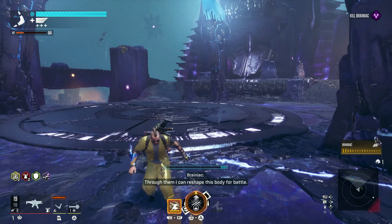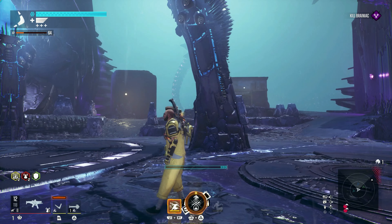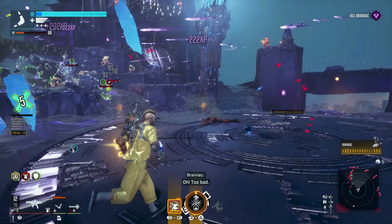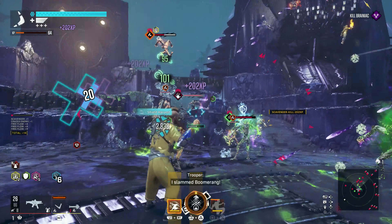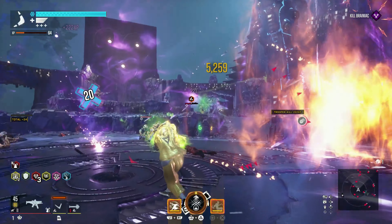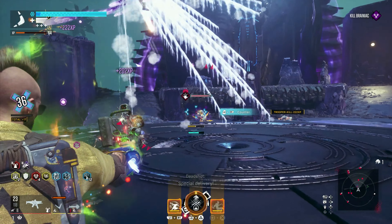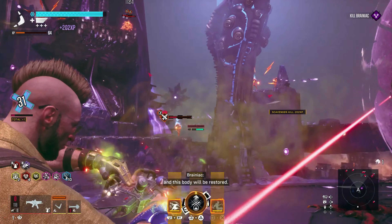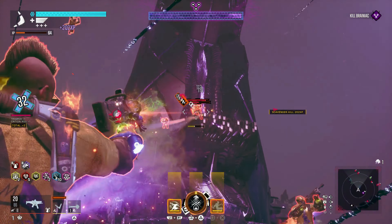Once you make it out of the cutscene, you'll notice you're dealing with Brainiac in the form of the Flash. What I tend to do is wait for all of his enemies to come out — once he brings out all the grunts, try to take out as many as quickly as possible to prevent Brainiac from absorbing them. You can use a lot of grenades in this area if your weapon isn't strong enough to take them out quickly. Taking these guys out is important because Brainiac will absorb them to gain health. If you take out most of them, he'll actually take damage when he tries to absorb them.